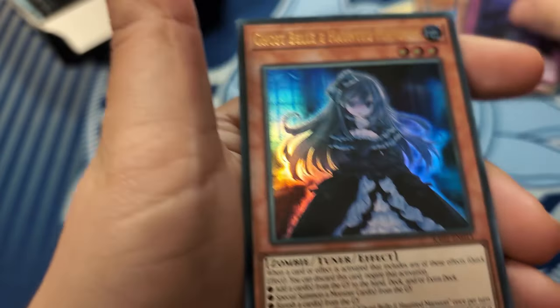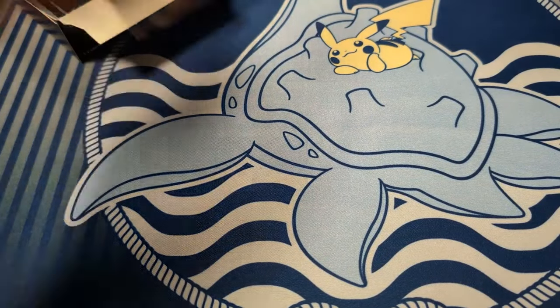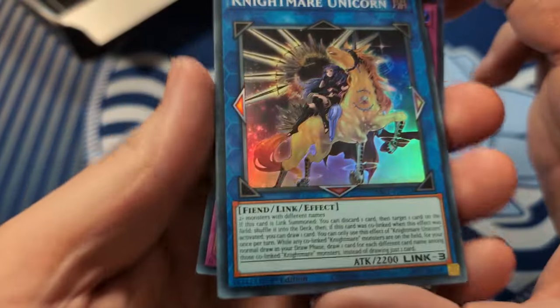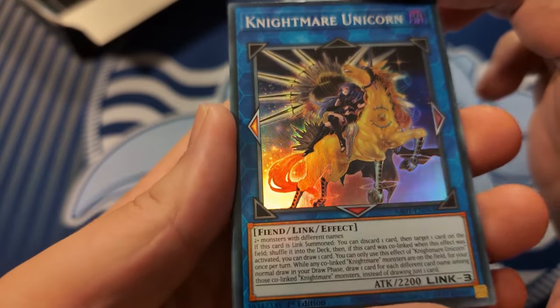The jeweler's pack - I can finally finish the set! Secret Ecclesia, ultra Schism, ultra Ghost Bell. Nice range here of rarities that already exist. I just want something different - oh, like this super Unicorn of the new art! That's kind of cool.